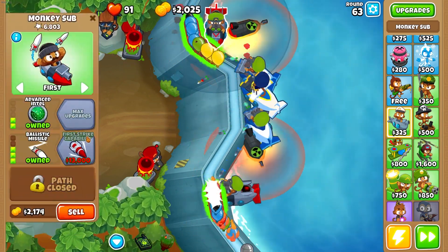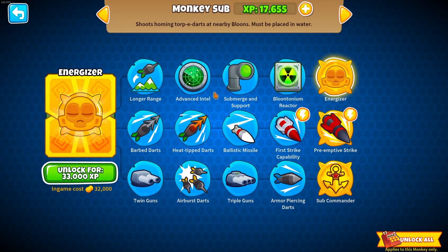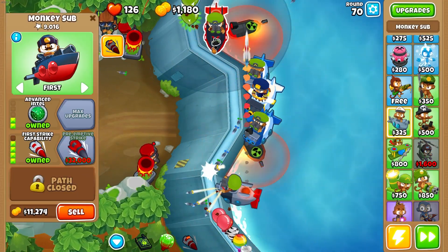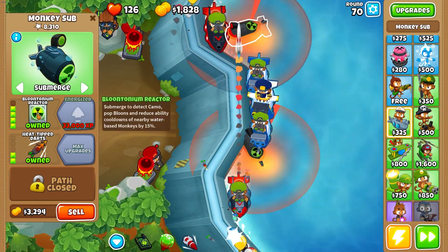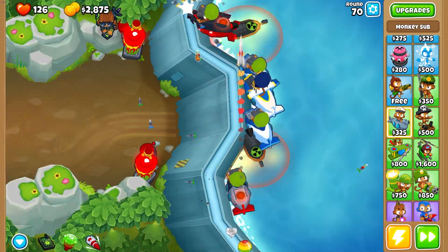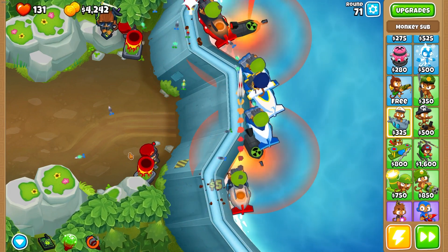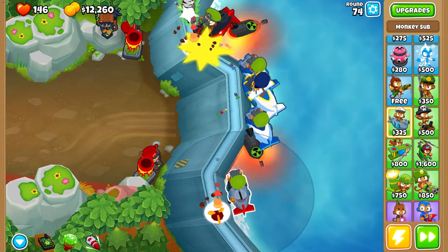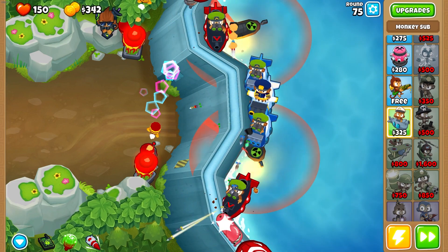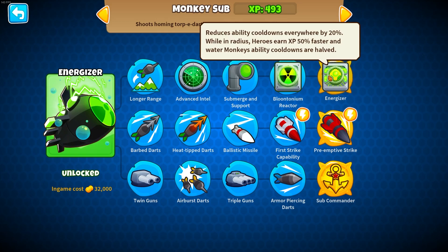I want to get down some first strike capabilities so let's start saving up. XP is about halfway. This is getting buffed by the bloontonium — cooldowns. It works even if there's no MOABs on screen, interesting — gotta be careful about that. We can now afford our next first strike. Let's check XP one more time — I think I just clicked it. There we go — that's all of them.